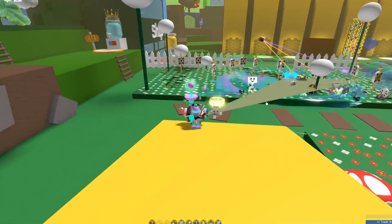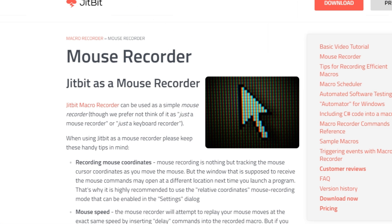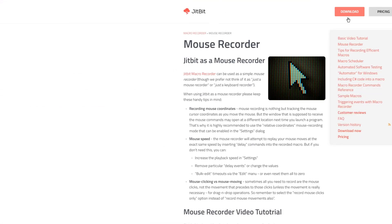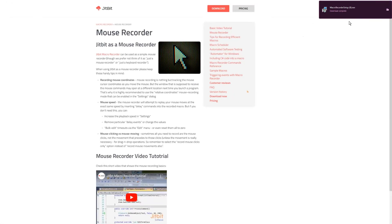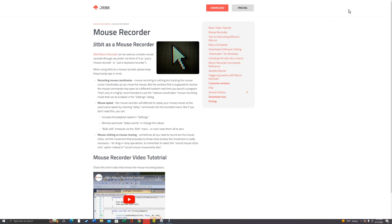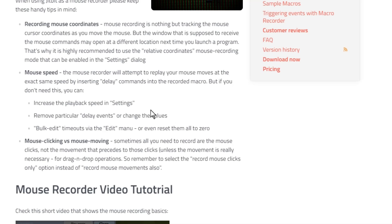To start off, we're actually going to get the macro. What you're going to want to do is click the first link in the description, and it's going to bring you to this JitBit macro recorder. What you're going to want to do is click download, save. Then as you can see, it's in my top right corner — this is just because I have Opera GX. After that, you're going to open it and click yes.